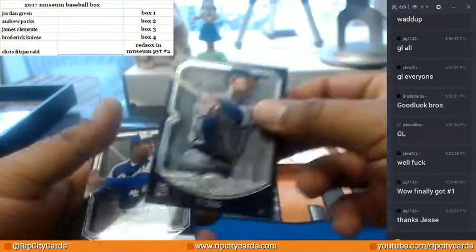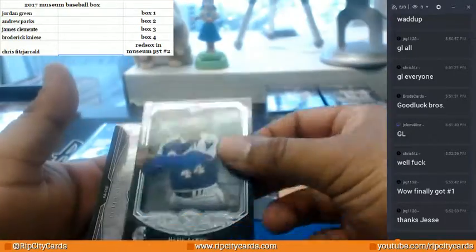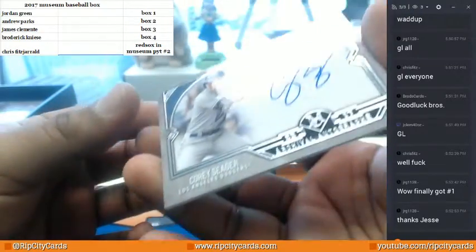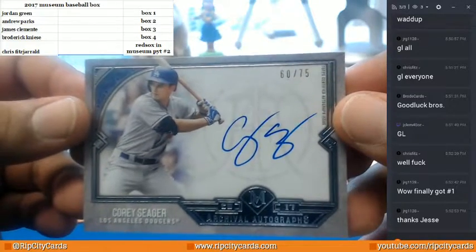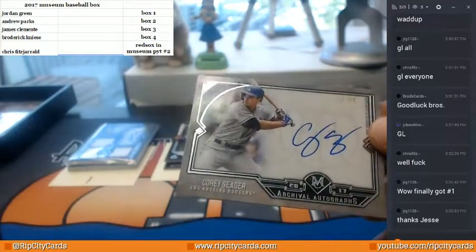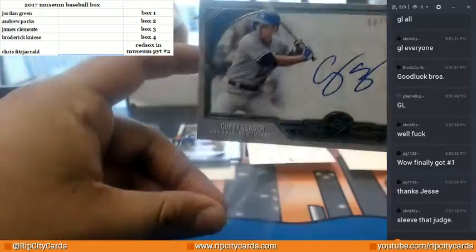Let's do box number two now. Cobb, Hank Aaron. This was going to be a Dodgers to 75 — Corey Seager. That's a nice card. That is a nice card. That's out of box number two.